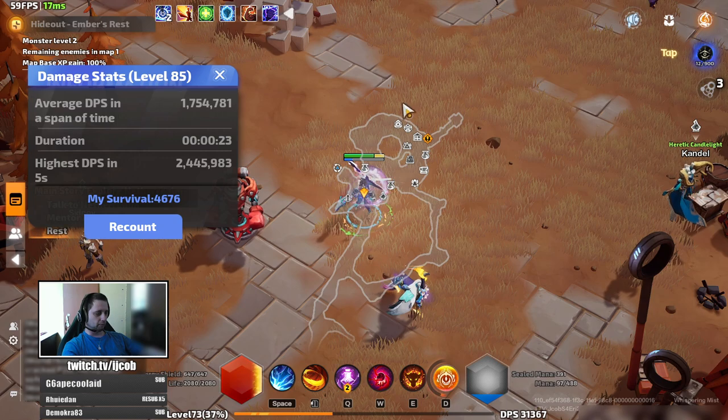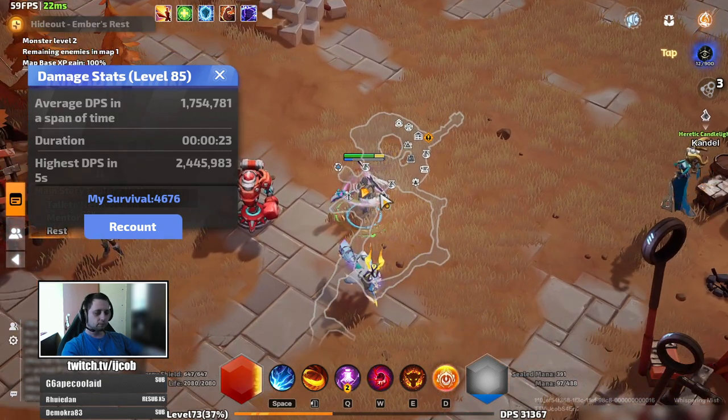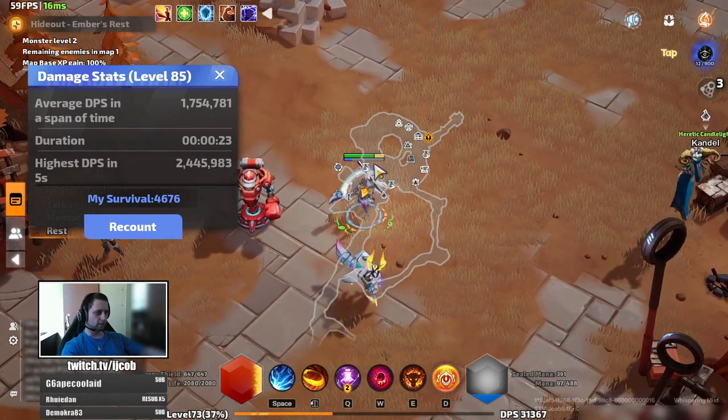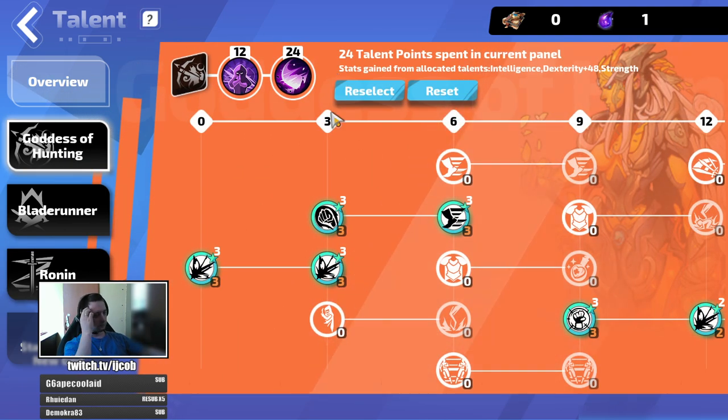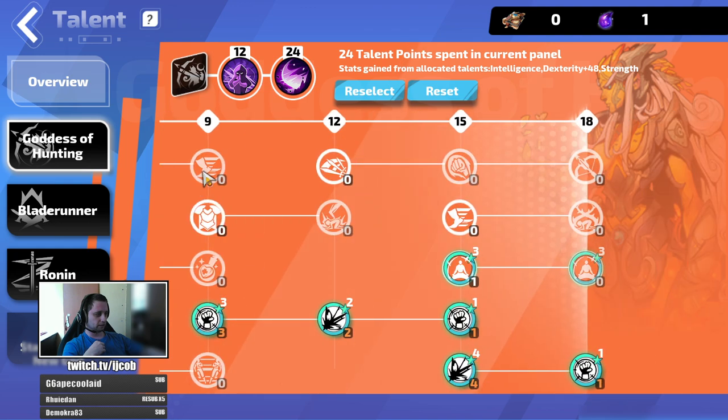The build has around 2 million damage now, and a few changes that I did - as you know from the previous videos, I prefer more speed rather than damage and survivability. So I've swapped a few large passives here and there.